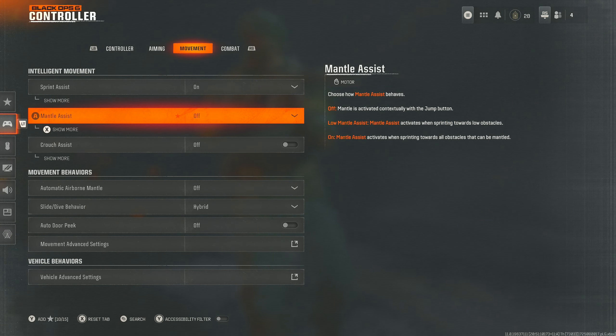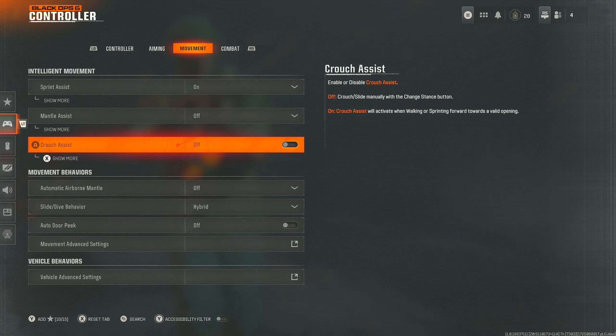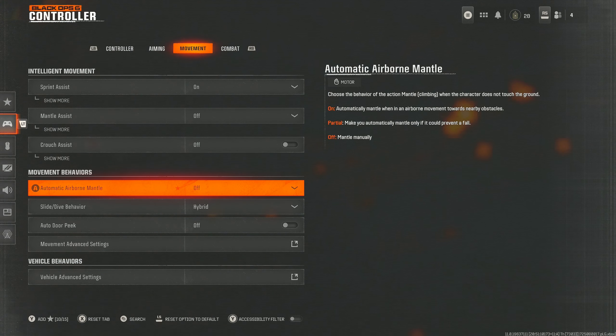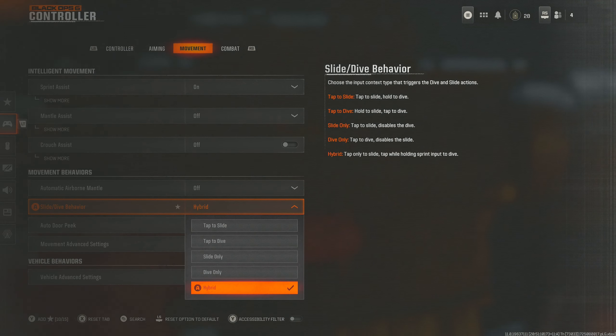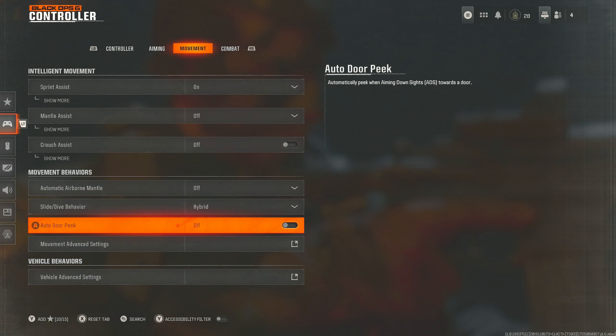Mantle assist — have this completely off. Crouch assist — again have this off. Airborne mantle — off as well. Slide dive — if you want to be hitting those slide cancels really well you need to have hybrid; otherwise your slide cancelling is going to be slowed and delayed, and you will notice the big difference. So make sure you've got it on hybrid.